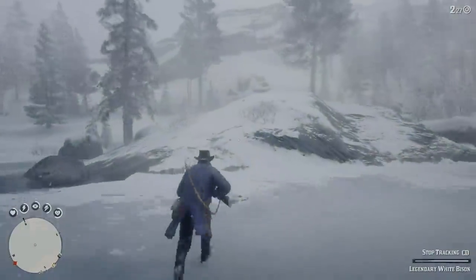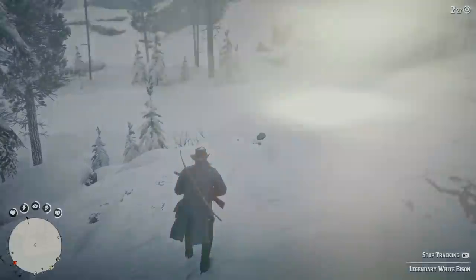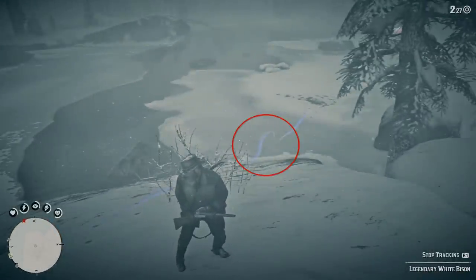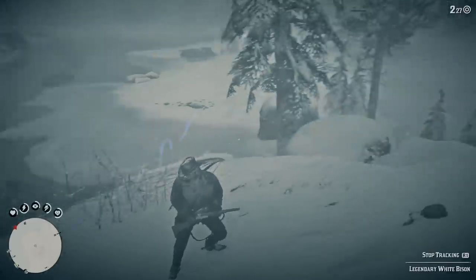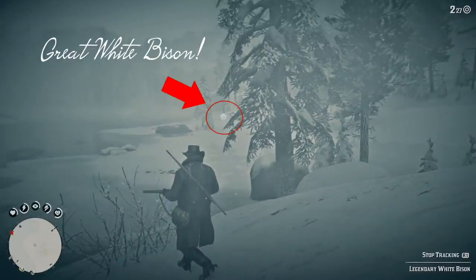We're going to keep going, and when the trail goes dead again you want to use eagle eye. Maybe we have some dung. Using eagle eye — where do we go from here? There's the trail right there, so we're going to start following that trail. And it just so happens, if you look up there — there it is. The great white bison. So cool.